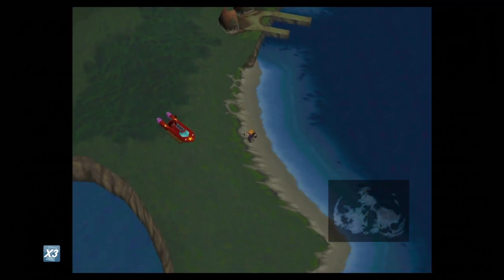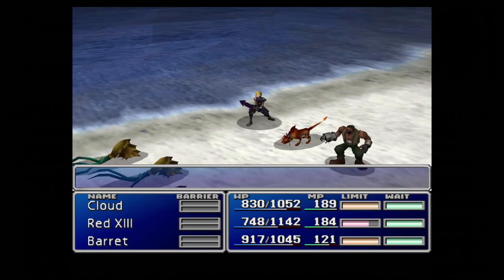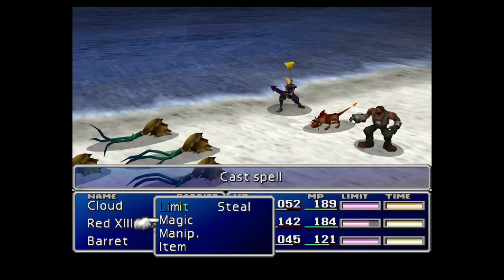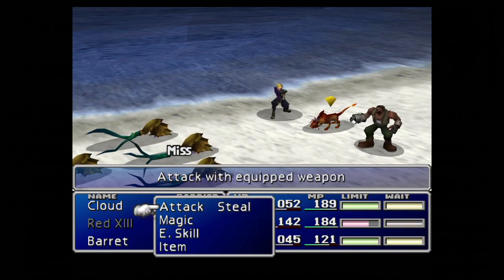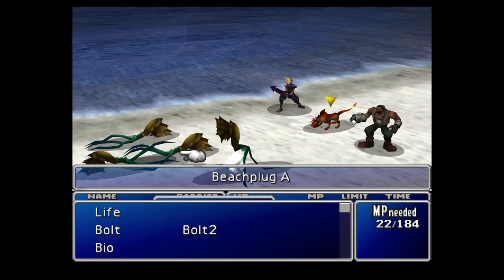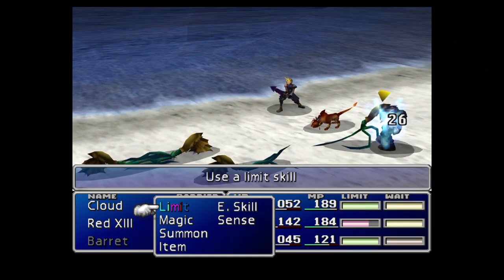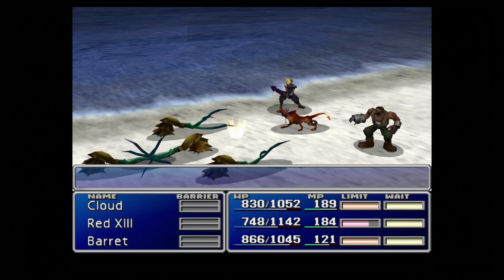Why do we need Cait Sith? We don't specifically, but we do need the Manipulate materia that Cait Sith is holding. So make sure you have that equipped to one of your party members. That's because Big Guard is a beneficial buff, so the enemy is not going to willfully cast it onto the party — which we need them to do in order to learn it. So what we're going to do is manipulate the enemy, which gives the party member who has manipulated them the ability to get them to cast whatever spells are in their arsenal on whichever targets we want.